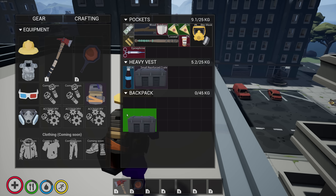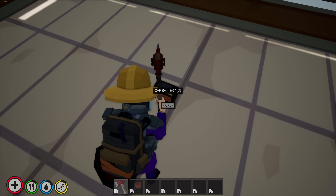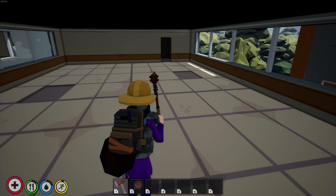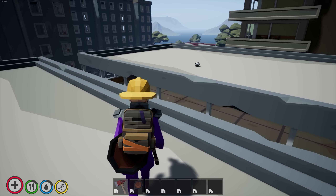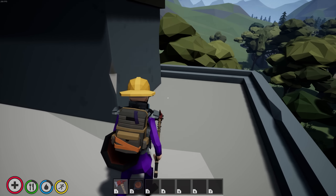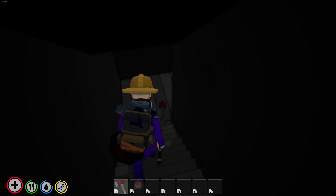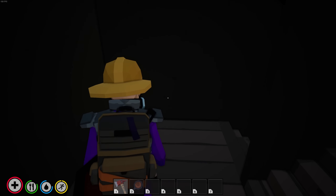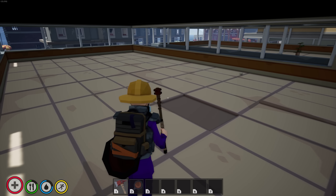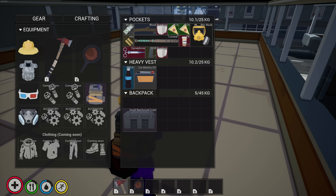Small reinforced crate — can I just take that with me? Put that in the backpack, that's storage I'd like to have at the base maybe. Oh, a car battery — I'm imagining maybe you need that to do your car up. Maybe you need to get some gas too. Is there like a horde night we should be preparing for, or some kind of tower defense element? This polygon art style doesn't seem very taxing — I'm getting like 200 frames per second here.